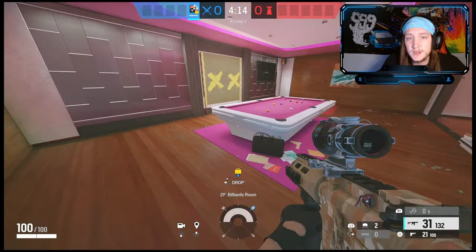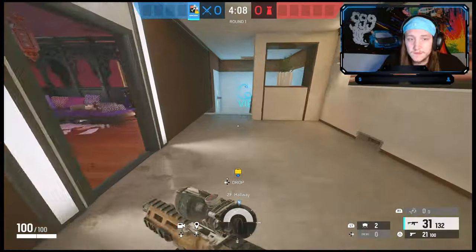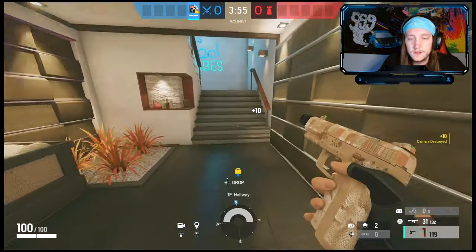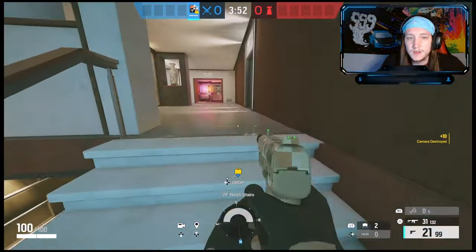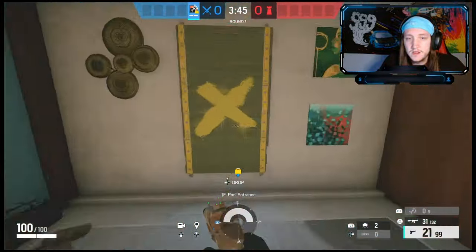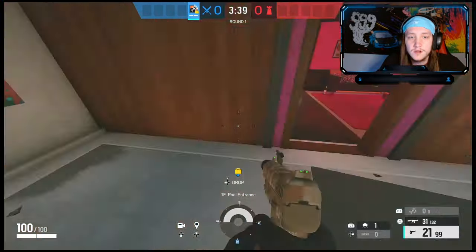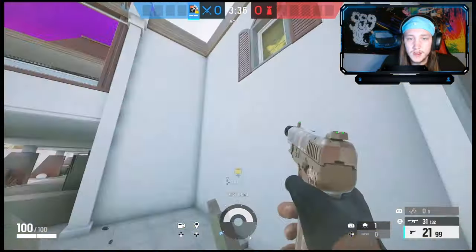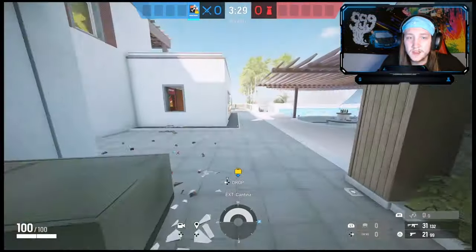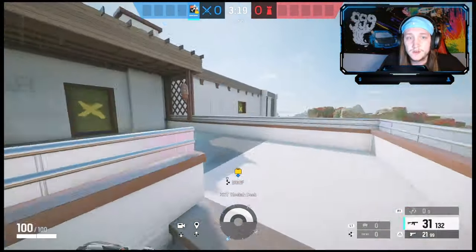Your goal for Ashe is to pretty much just be entry frag — that's all you really want to do. Once you get into the site and get maybe one or two kills, that's really the goal for her. For claymores, what I like to do is if there are teammates holding an angle and they don't want to get flanked, you put one right there — they can't come out and get you. If they're hanging out on a window or balcony, you can put one right there. Unless they shoot the claymore, there's no way for them to get around it without letting your teammate know they're there.